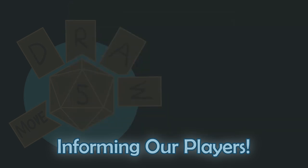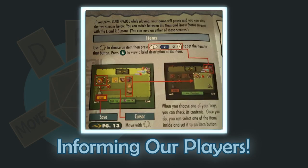In The Legend of Zelda: Wind Waker, for example, an item can be mapped to three different buttons on the controller — X, Y, and Z. The player will receive many items throughout the course of their adventure and need to switch between them from time to time, and the rulebook with the game explains how to attach these items to a button for easy use.